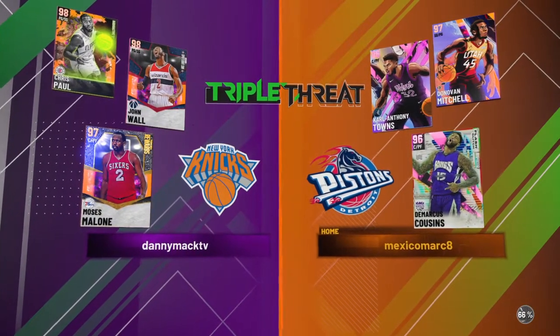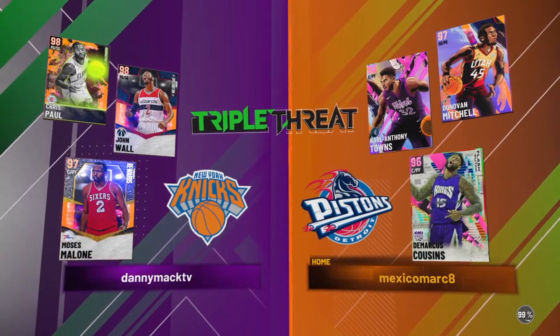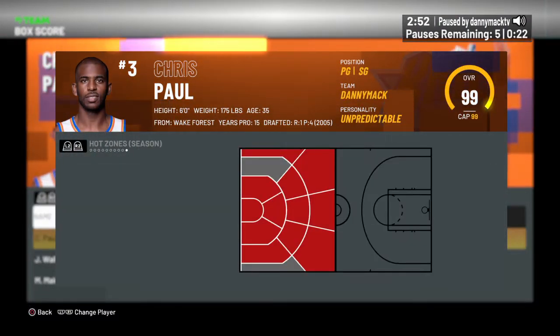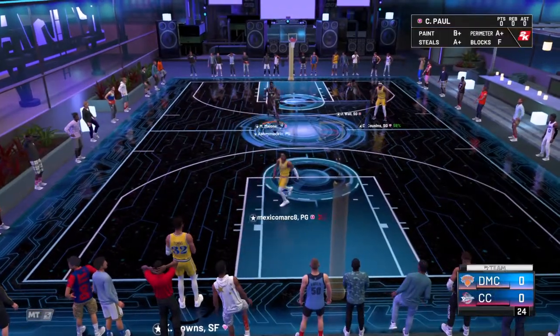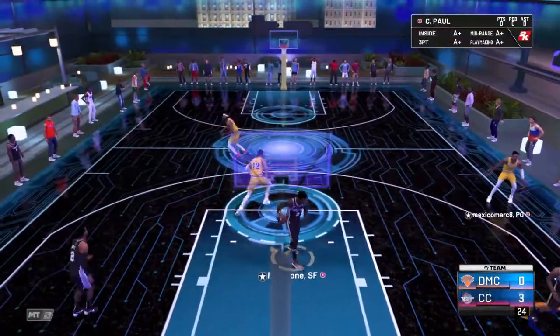Let's see who we get matched up against. Going up against Call of the Town — Boogie Cousins and Donovan Mitchell. Let's check out his hot spots. He's missing the left corner on three-point range and the right wing on two-point mid-range. Let's see if we can play the difference. It's so hard right there — three to zip.